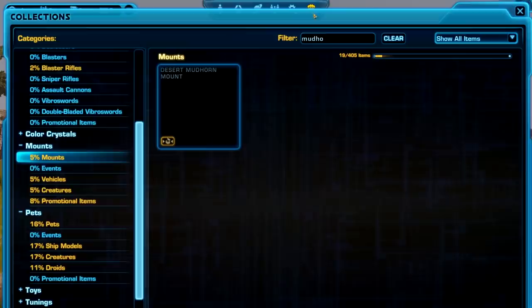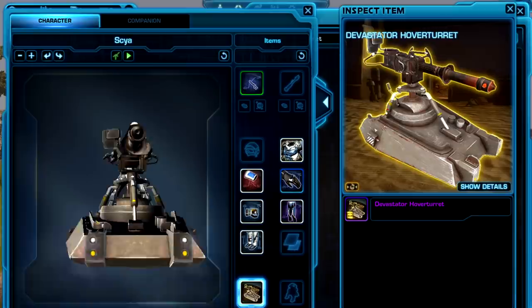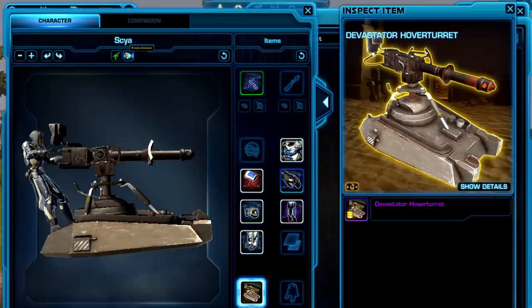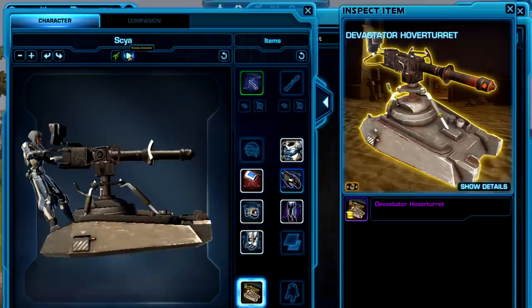The next one we're going to look at is the hover turret. Here's a new one coming up — it's basically just a hovering turret that you can ride. I assume when you use the mount flourish, this is what it will do. It doesn't really give a super good preview of the way it will hover, but I think you can imagine what it will be like. So the Devastator hover turret.